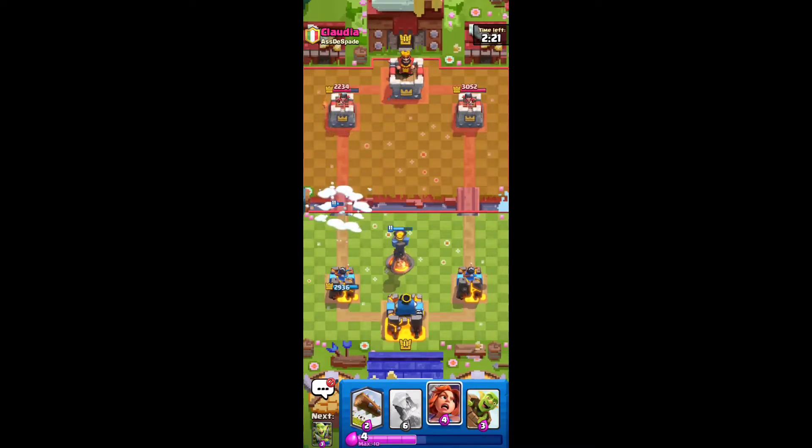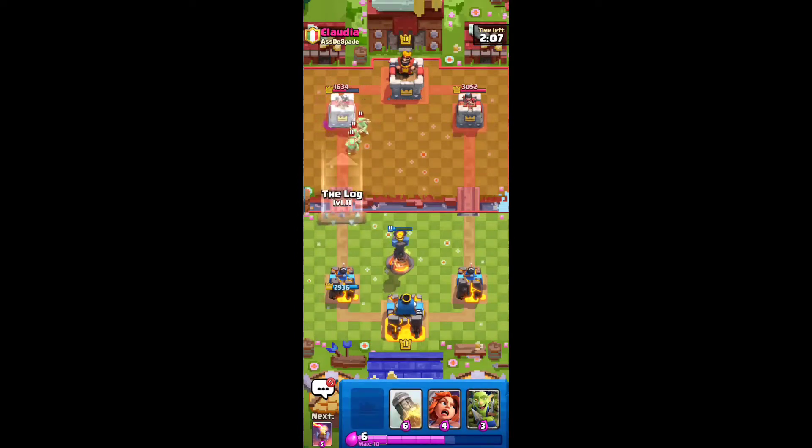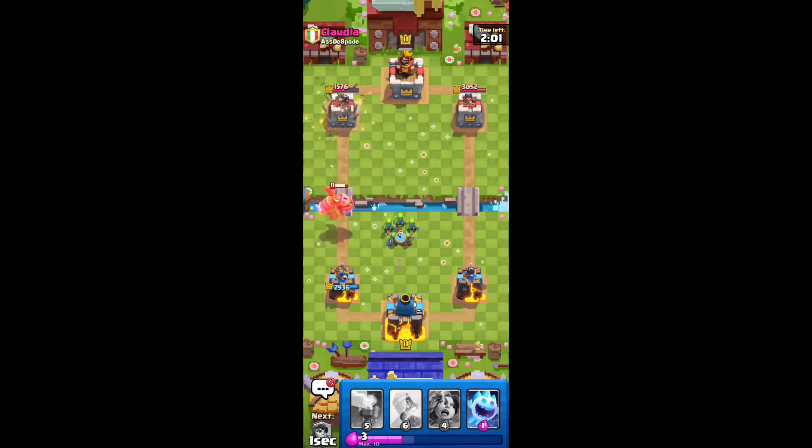He's just going to Snowball that, which isn't really going to kill it. It's kind of going to make him use more stuff. He spent 5 elixir on my Princess and didn't really get anywhere either. So we're going with Goblin Barrel — we do get some pretty nice damage there. I'm going to go ahead and Log this, so I think that's going to be pretty good value. We're going to go Goblin Gang right here in the middle. Hopefully that Spear Goblin will get a hit.